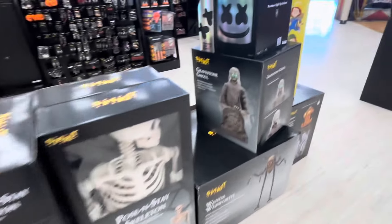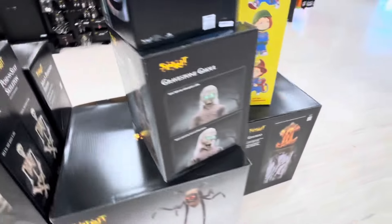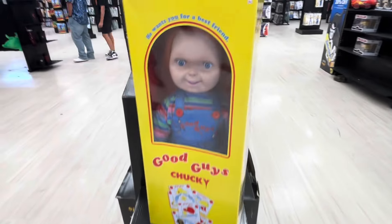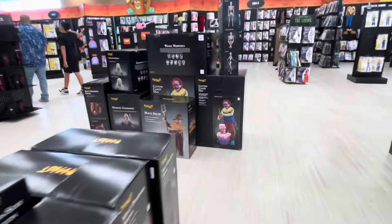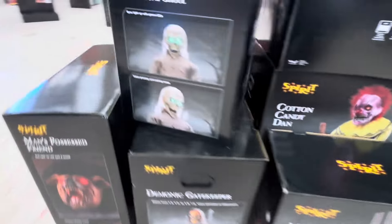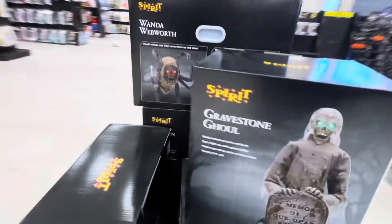Here are some of the animatronic stock they have here. They have the Greystone Ghoul, Wanda Webworth, a Gordo, and a Chucky. And over here they have Cotton Candy Dan's, a Max Straw, another Greystone Ghoul, and another Wanda Webworth.